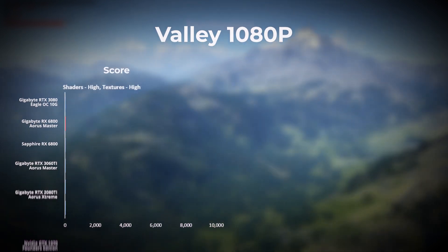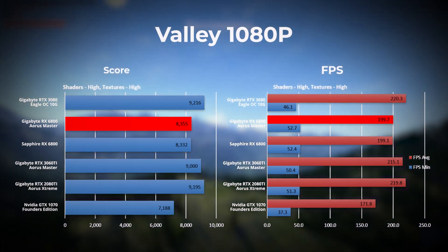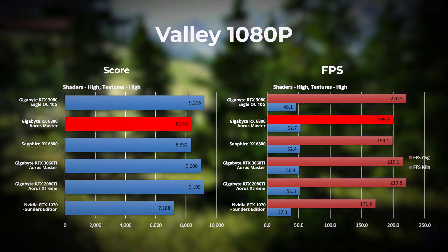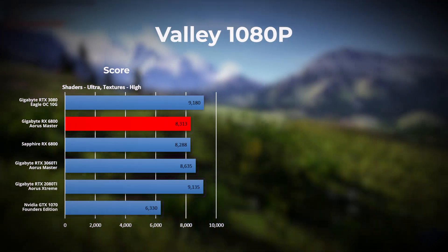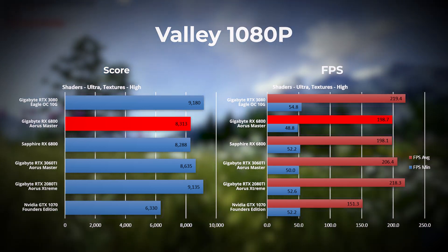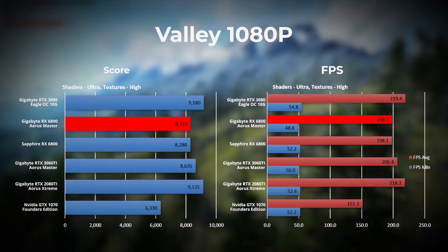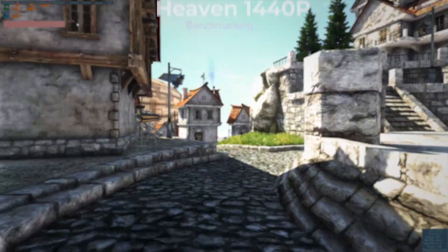Dropping to 1080p with shaders and textures set to high in Valley, the RX 6800 Aorus Master takes fourth place, with the RTX 3080 in first. At 1080p with shaders set to extreme, the RX 6800 Aorus Master again takes fourth place. The RTX 3080 takes first place, followed by the RTX 2080 Ti in second.